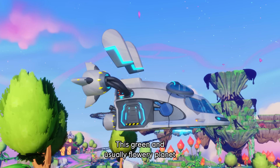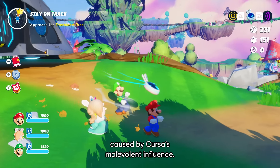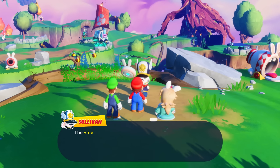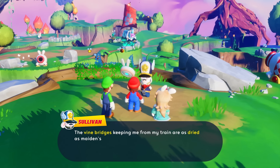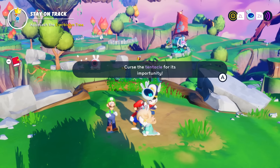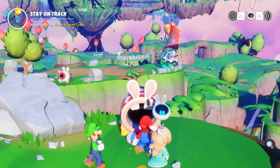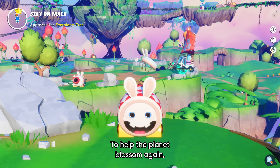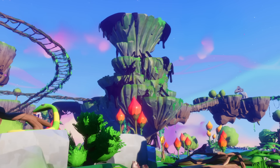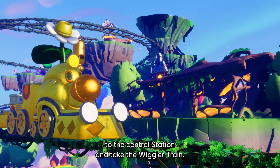This green and usually lush planet is struck by a drought caused by Cursa's malevolent influence. To help the planet blossom again, Mario and his friends must reach the top of the volcano. To get there, they will have to find their way to the central station and take the Wiggler train.